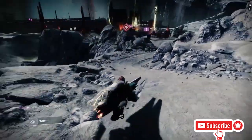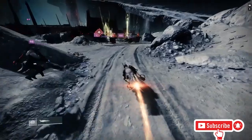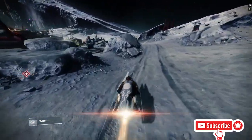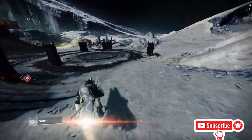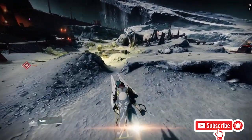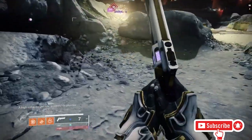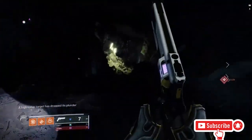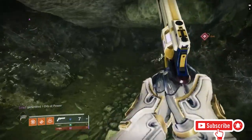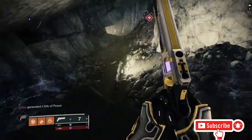To get to this lost sector from the starting place, pull out your sparrow, come down this path, take the left turn, and follow down the path. Take another left turn through here, come down over all these rocks and straight through, then take a right turn and you'll see a cave — just come straight in.